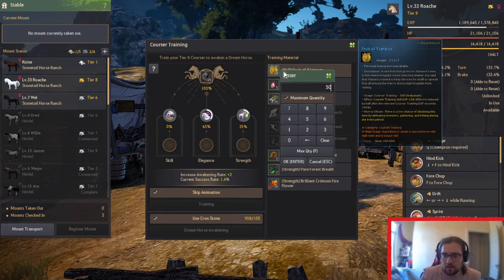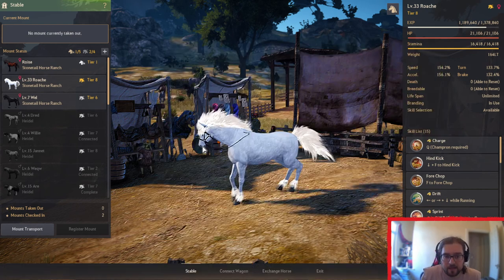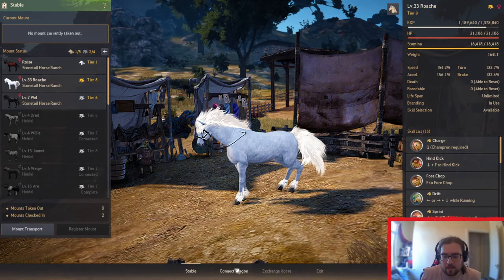I can't do any more attempts, but basically you just keep doing it until you get a success. It's very low likelihood, so you're probably better off buying them from the market because you can actually buy them from the market.